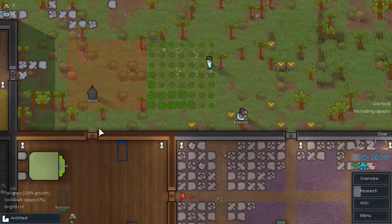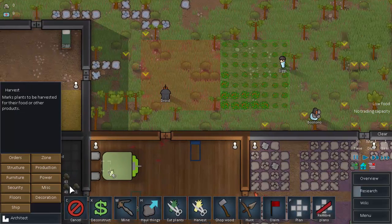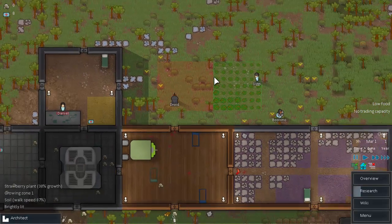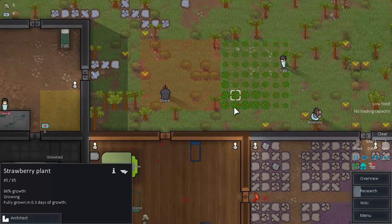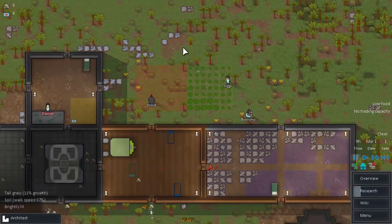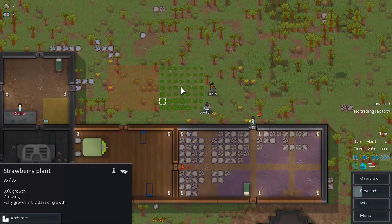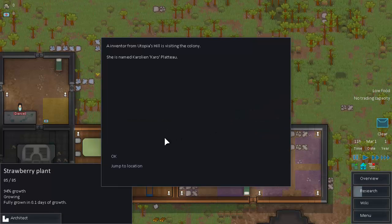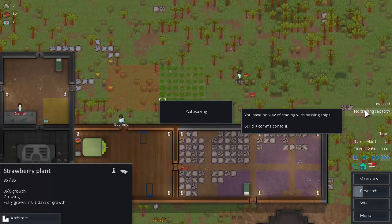Let's go ahead and harvest a bunch of these plants right here because we actually have no food left. These things are still at like 80% — I thought they were much farther along. At least all the seeds are grown, so by the end of the day these ones should be ready for harvest and a lot of the others should also begin to be harvestable. There are visiting colonists — I hate visitors.